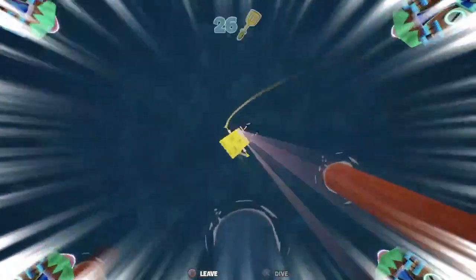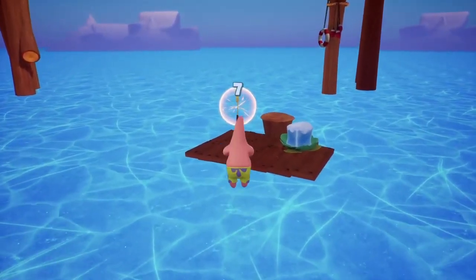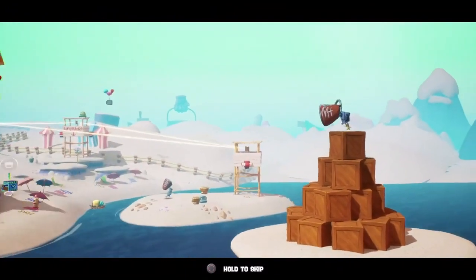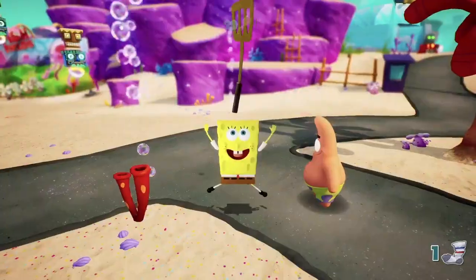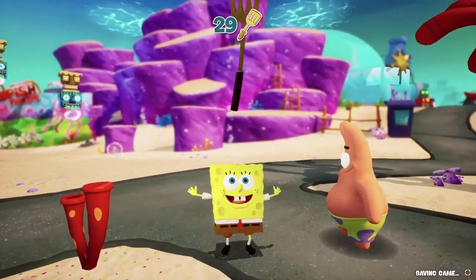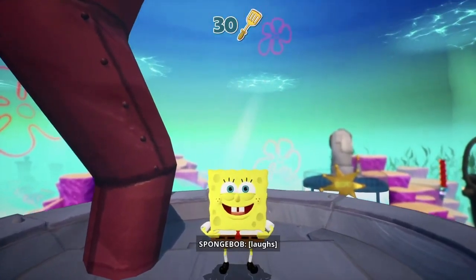I took an L on one sock and decided not to go back for it. After clearing out the bumper boats we reach the one-third mark of completion. We grab another easy spatula from the bungee jump on the pier, then get another by crossing the ice under the pier, then destroy the robot that stole all of Karen's sunscreen for spatula number 28.